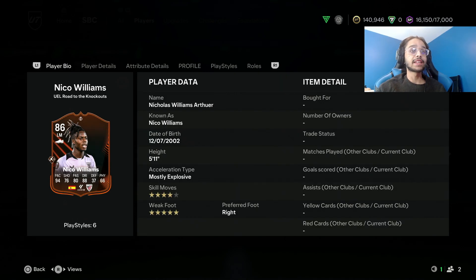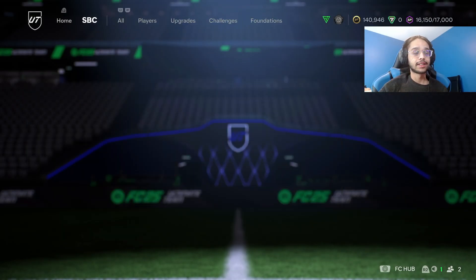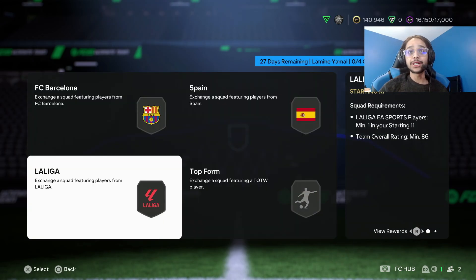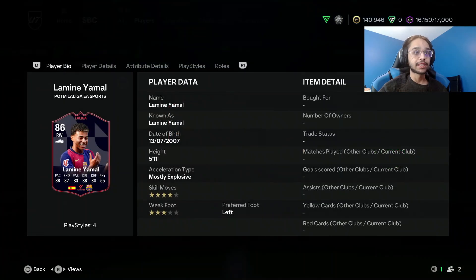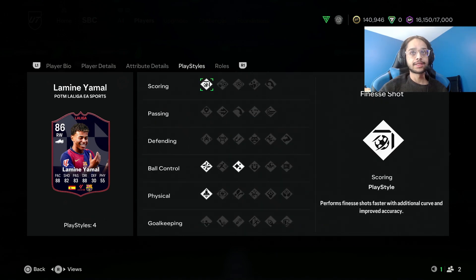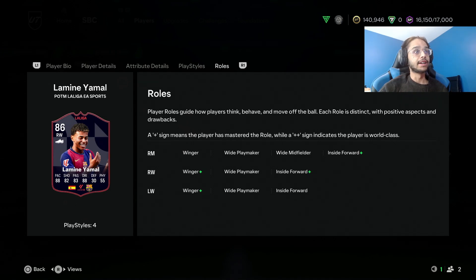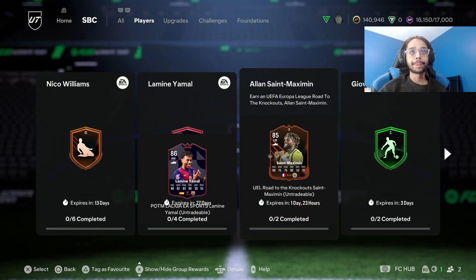I might have to do this card. Oh my god, he's so expensive - jeez, that is crazy. And then we got Yamal, who is actually pretty cheap. Yamal is cheap compared to Williams. Yamal is here for a month and can play on both sides as well - four star three star, which is a little tough. But this is a great card. He has low strength though so he will probably get clapped off the ball, but it's a very cool card.